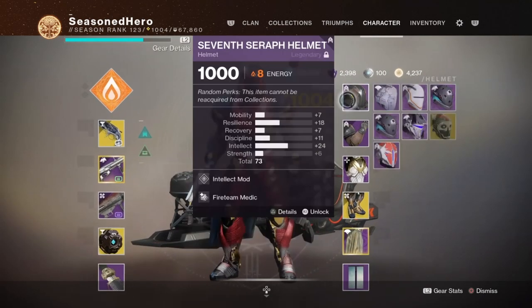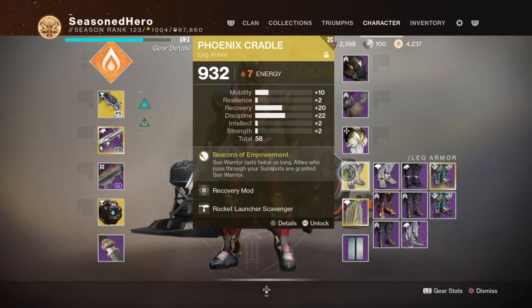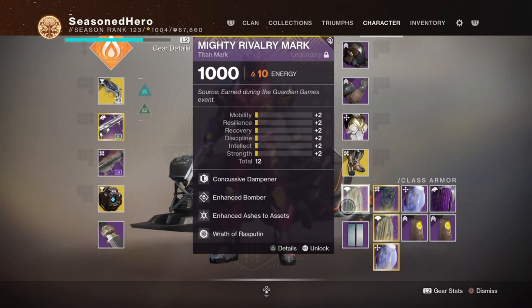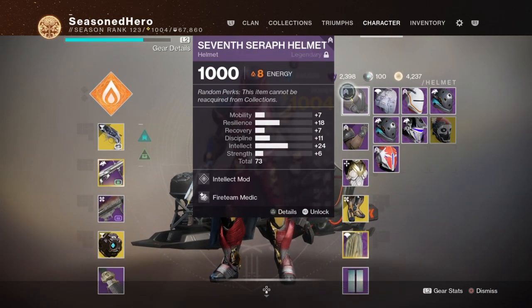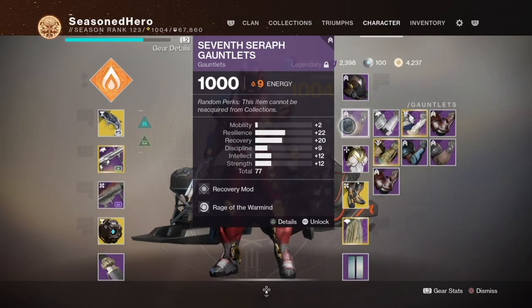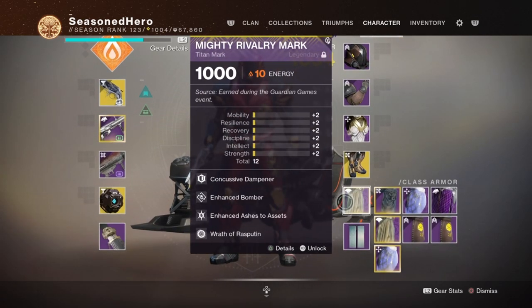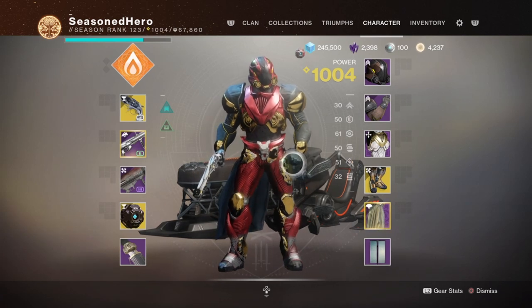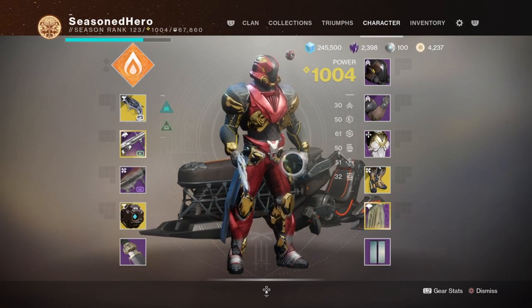For armor, you'll need four Season 9 or 10 armor pieces to slot in the Warmind mods. They need to be Solar, covering the Head, Arms, Chest, and Titan Mark — the legs will be taken by the Exotic. If you have the Season Pass, the provided armor is best as it comes with high stats, six free armor slots, and is also Solar, which lets you add any extra Solar mods needed.